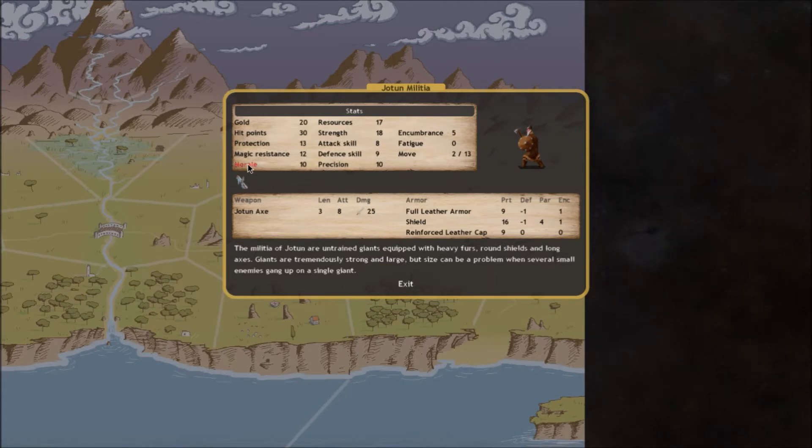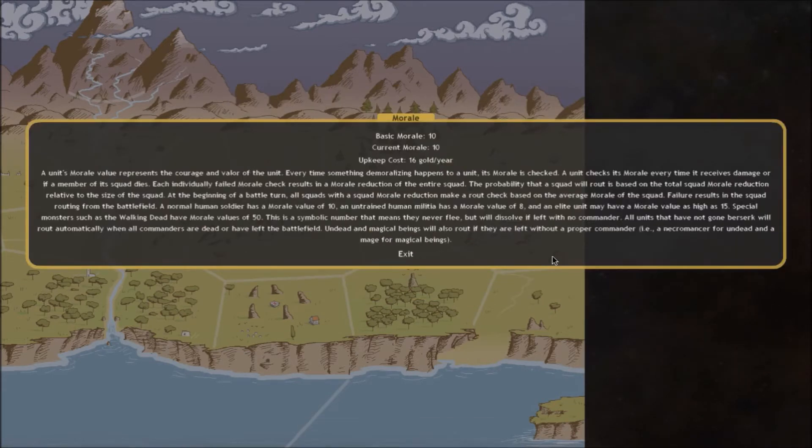Morale is how courageous or brave a unit is. A unit will check its morale every time it receives damage or if a member of its squad dies. Every time an individual loses morale it reduces the morale of the entire squad. The probability that a squad will rout is based on the total squad morale reduction and its current size. A larger squad, even if taking quite a lot of losses, will still keep together - you might have one person cowering but there are 80 men left to fight. Whereas if there are 10 men and two want to run, the rest will likely follow.